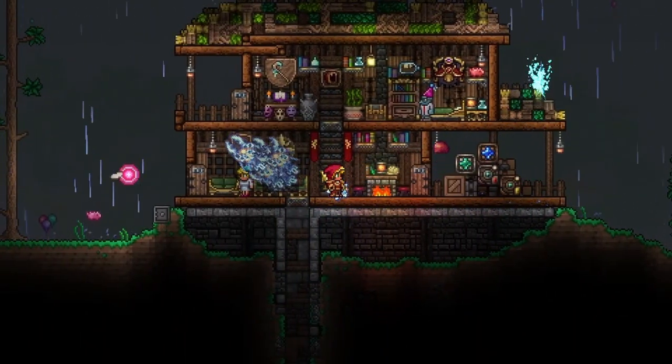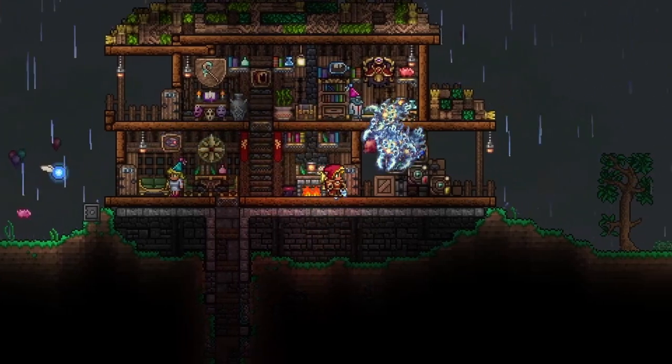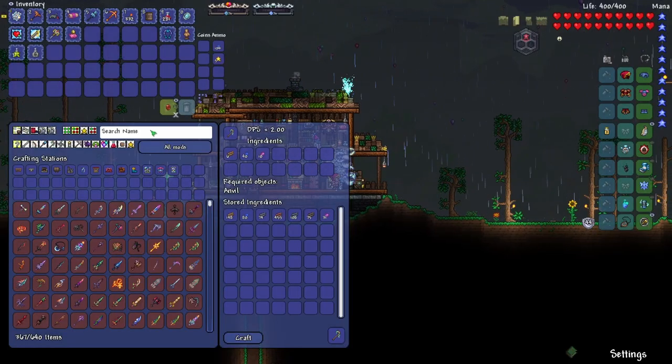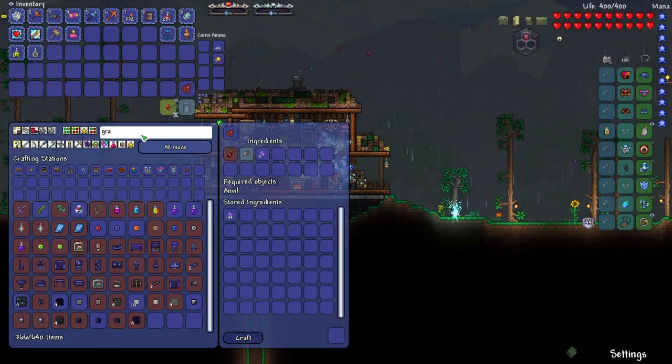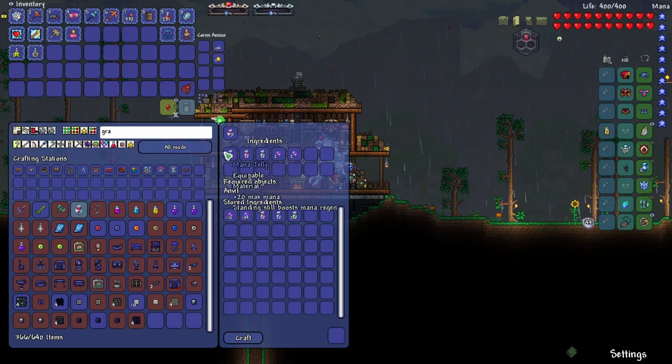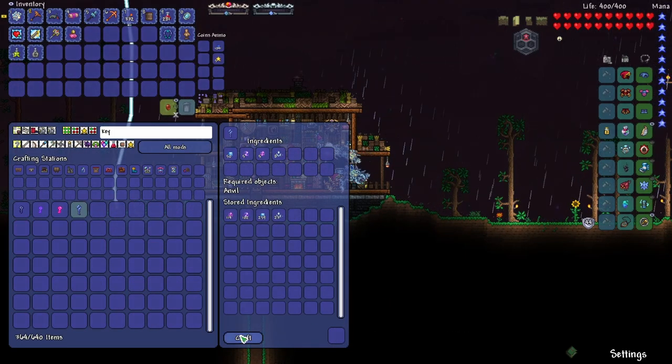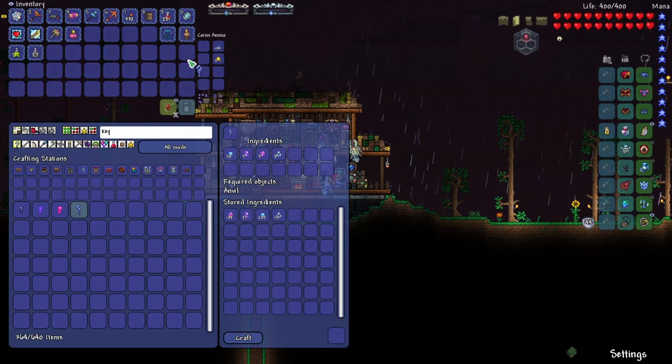Last episode we also got a whole bunch of new weapons. I think this Ancient Ice Chunk is my favorite. There were a few items that I forgot to craft so let's go ahead and do those right now. We gotta craft the Grand Gelatin — it's pretty easy to farm, just from the different colored jellies, then you need Souls of Night and Souls of Light. And the last thing I wanted to craft is the Cryogen summon, the Cryo Key.